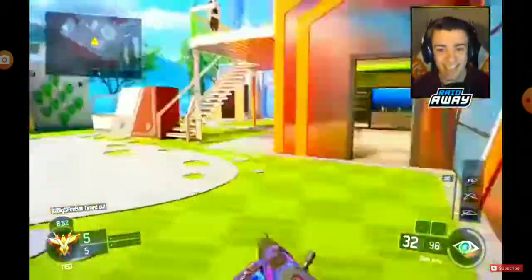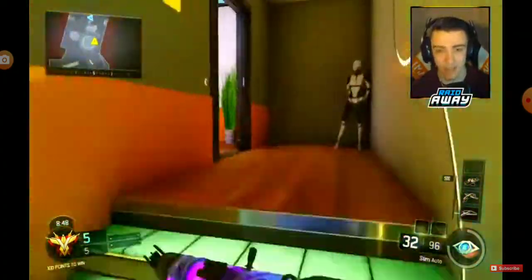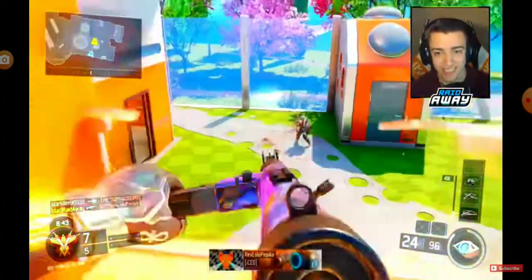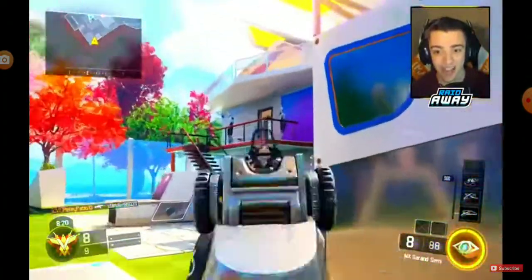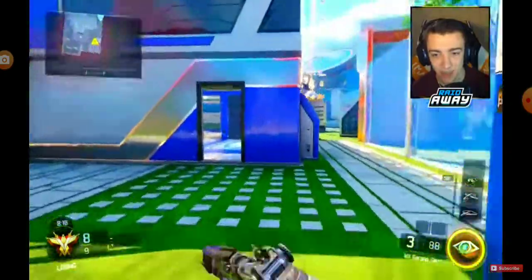Alright guys, and finally we have the last DLC submachine gun in Black Ops 3, the Sten. They literally just added this thing a couple of weeks ago, and this thing is really, really fun to use, man. One of the most recent DLC weapons in Black Ops 3. Alright guys, now it is time to move on to the Assault Rifles — the DLC Assault Rifles.